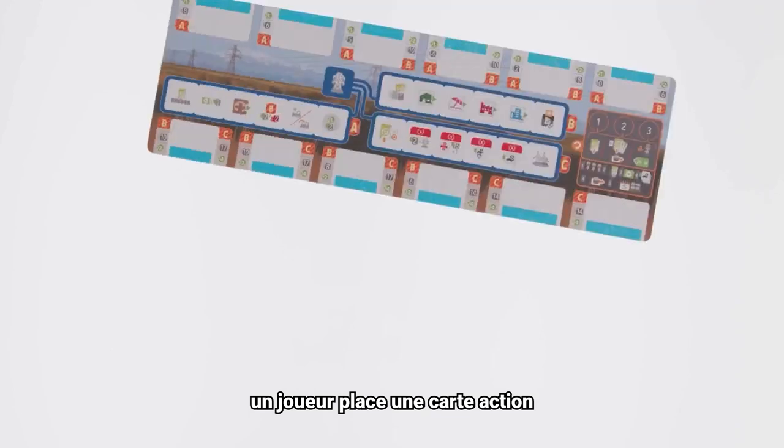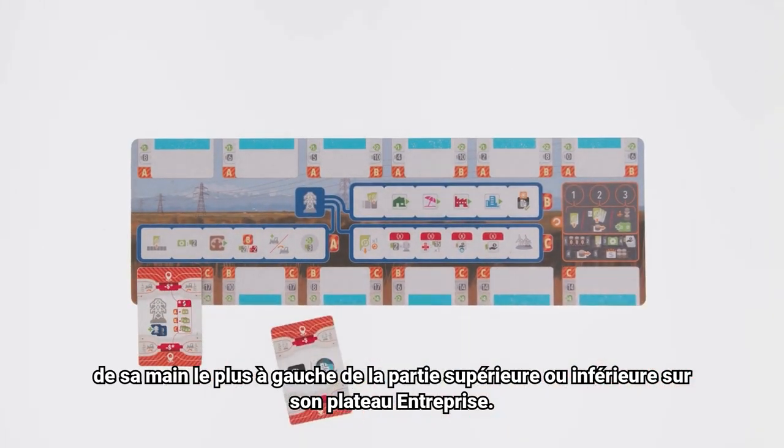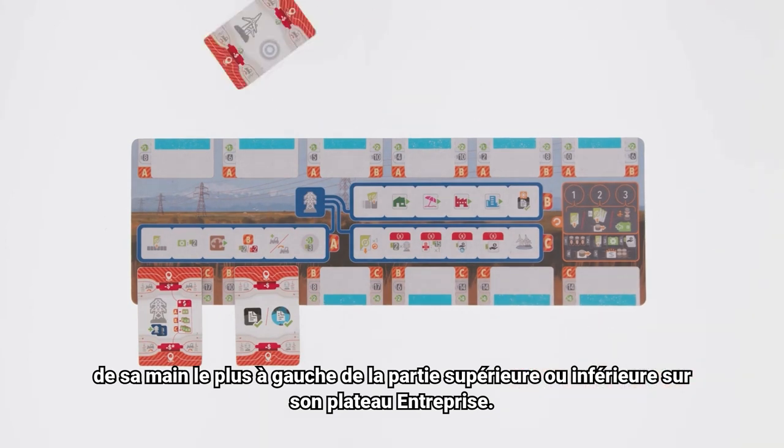On a player's turn, they place an action card from their hand to their action board, placing it in the leftmost available slot on the top or bottom of the board.